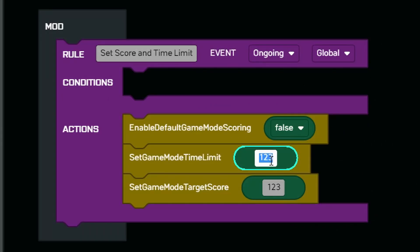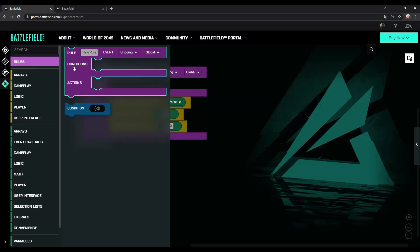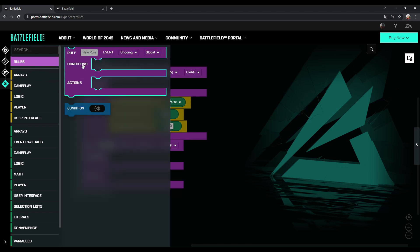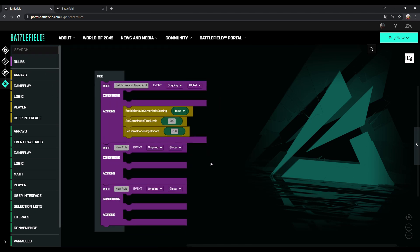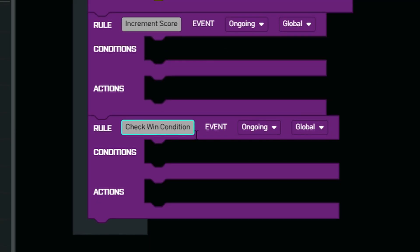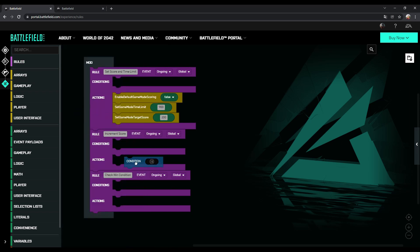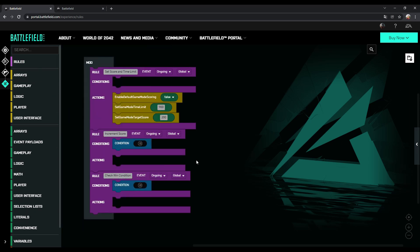Then go to literals again and insert numbers on both actions and set them to the value you want. Then you need to add the two rules for increment and end of game, as the default values were disabled with the default game mode scoring as well. So go to rules and insert two more rules to the mode frame. Then rename them to 'increment score' and 'check win condition' if you like. And add two condition blocks that you can find at rules as well. For both rules we have to change the rule settings so they get triggered when a player does a kill.